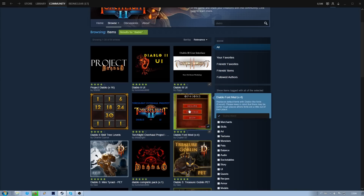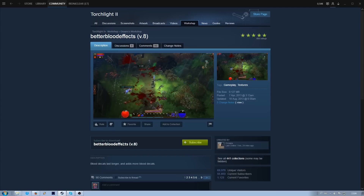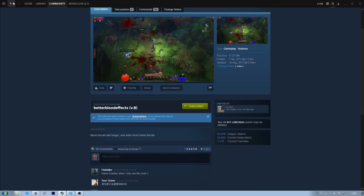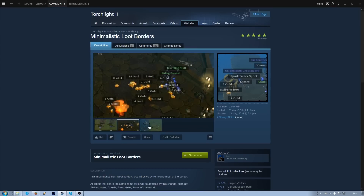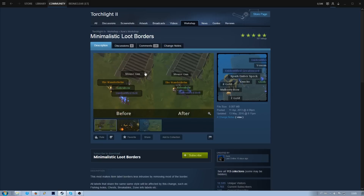Then I installed a font mod of Diablo's iconic font, and a blood mod because I felt like Torchlight isn't as bloody and gory as the old Diablo games. Then I found quite an interesting little mod called Minimalistic Loot Borders, which made Torchlight's round-edged loot borders look more like the old ones from Diablo.